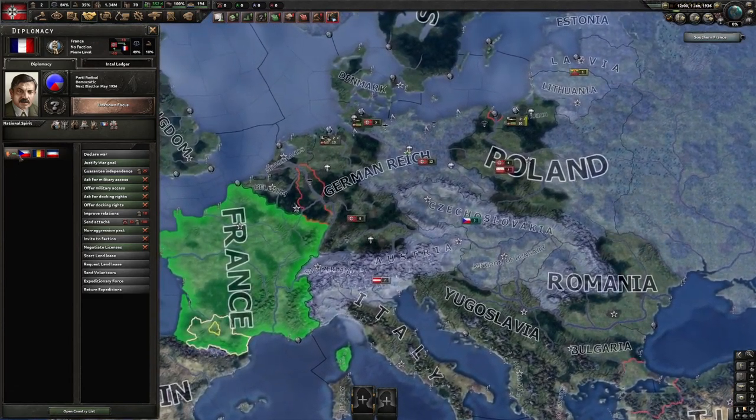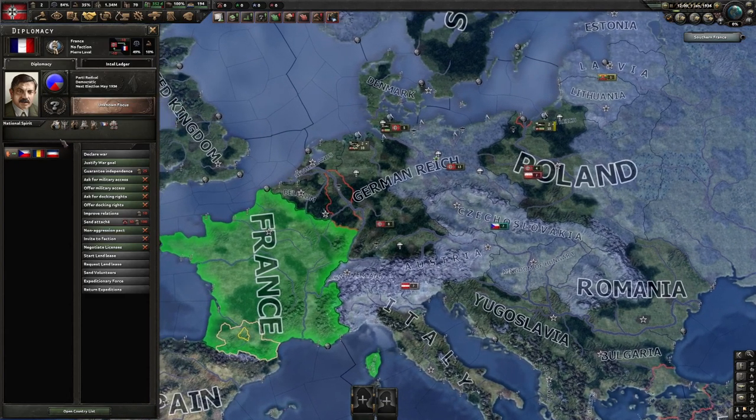This is the diplomacy tab. You have two sections: first you have the flag, then what type of government they are, their name, if they're in a faction, and their leader's name. Their opinion of you is shown at the top, and their opinion at the bottom. Stability means how much the country is technically stable — if it hits a certain point, civil wars can happen. War support means how much the population is willing to fight, which affects things like how many troops you can mobilize.